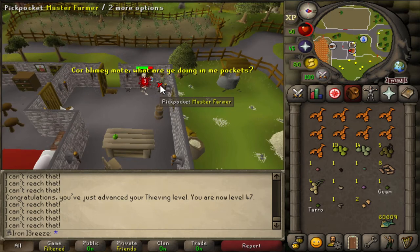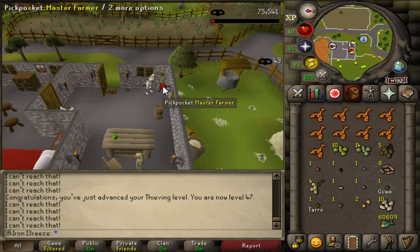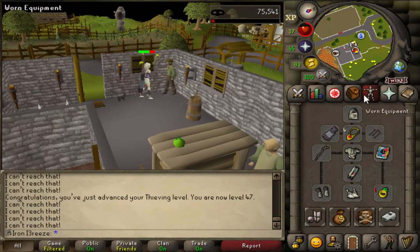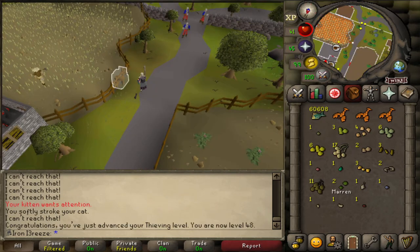We've got him in the spot I want him to be - I don't like running him up and down this road, it's kind of a pain. Hopefully we'll be here for a little bit longer and get a few nice seeds, but it looks like we're going to fail quite a lot. Once we get to level 50 we'll go for the rogues outfit, but until then we're just going to keep going.